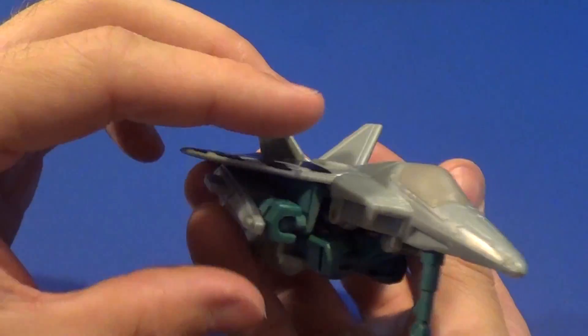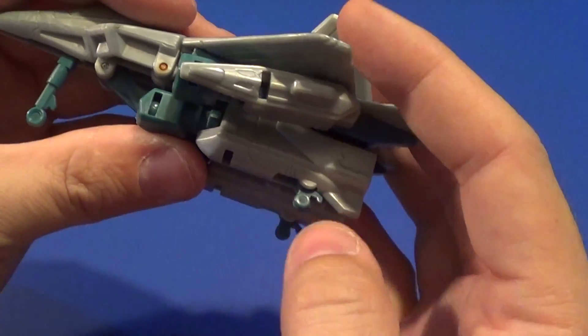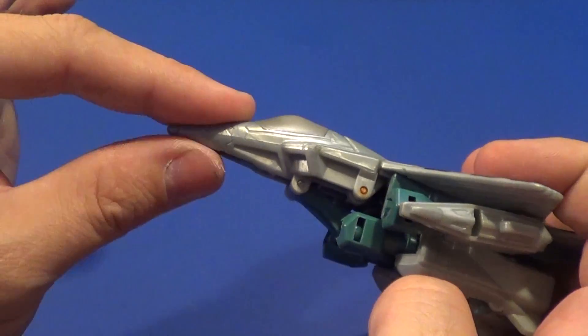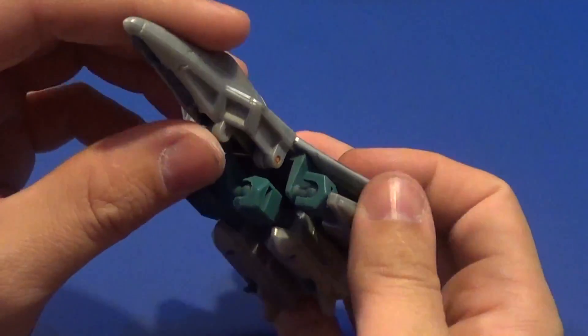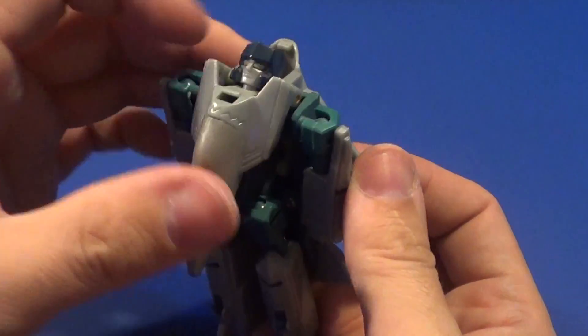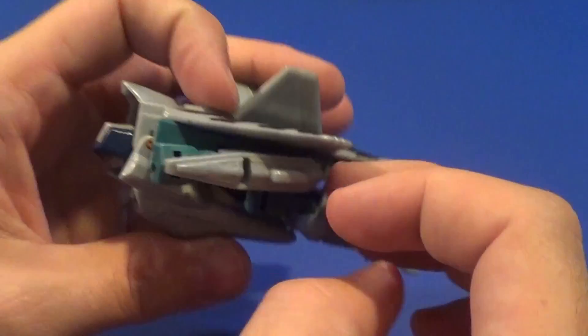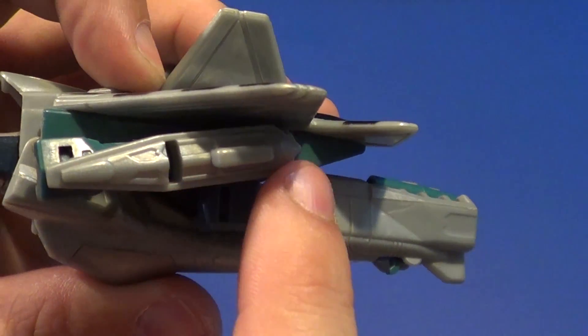Simple transformation, just like Sky Warp and Thunder Cracker. Fold up the two little landing gear. Pull up that landing gear. Push down on this bit and then it folds up. Also, another little added detail is the way they did this.